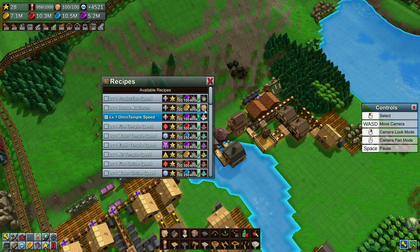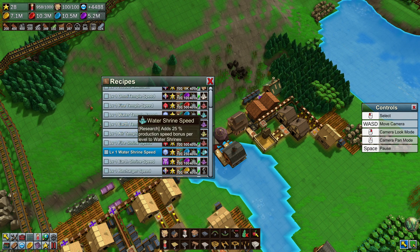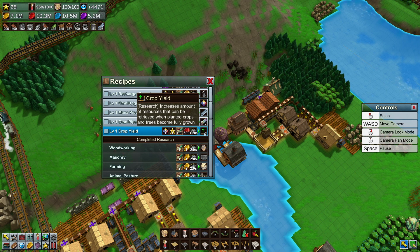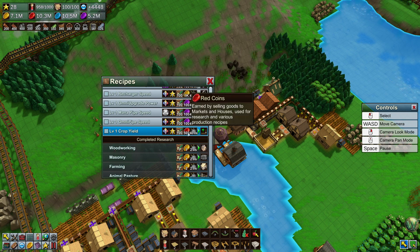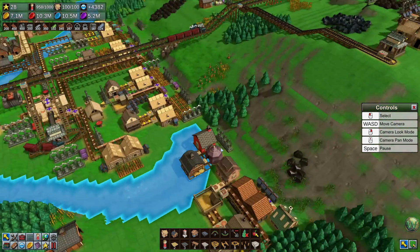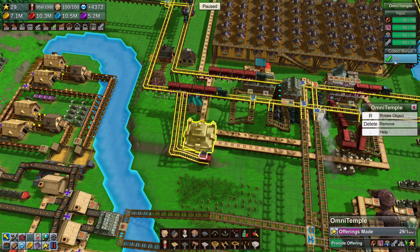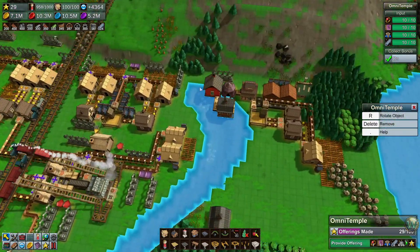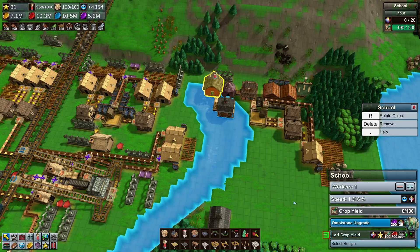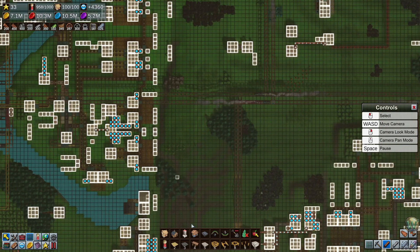So we could do 25% production speed, or increase the housing maximum. I don't really care about the omni temple speed or fire temple speeds. Recharger speed would have been nice, pipe speeds could be nice, and then crop yield — that's what we should do. Let's start spending. Or do we have to ship the stars over here? I just paused because I'm in downtown now. I need omni stones — never mind. Let's turn that back off since I don't know what that's for. I need to ship in omni stones, and I think I want to just pipe them in via an omni pipe because that's fun.